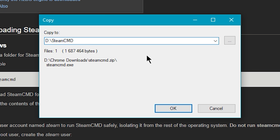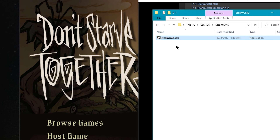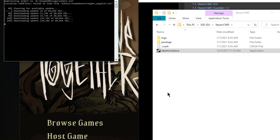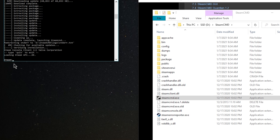I'm going to pop this on my second hard drive under a folder called SteamCMD. Inside the folder, we're just going to double-click and get it running. The first time you run this, it's just going to extract all the files and set up SteamCMD on your computer. Once you get the command prompt, that means SteamCMD has been successfully installed. You can go ahead and close the window.